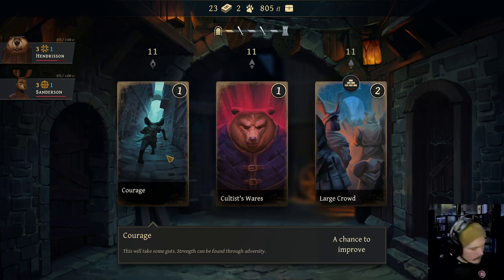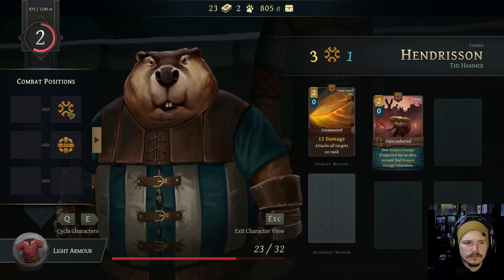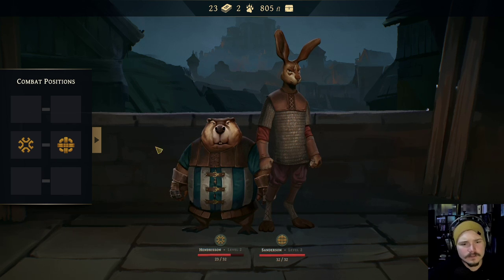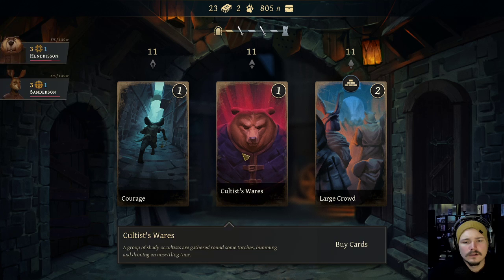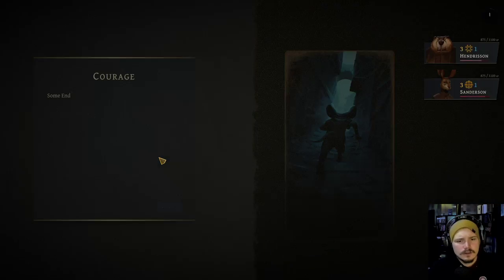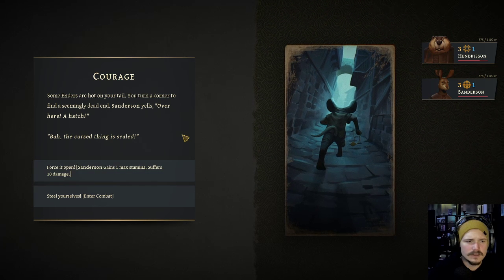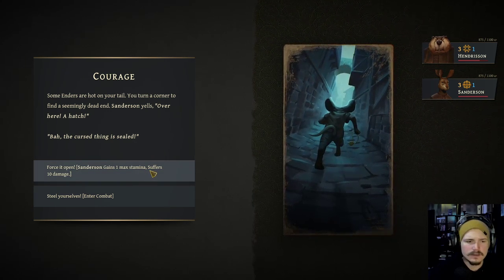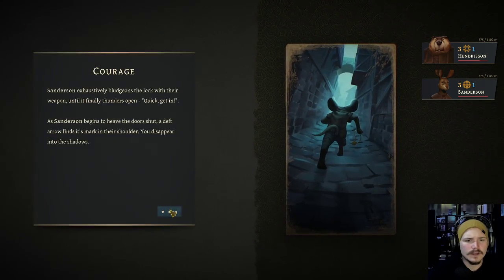Before I forget, we're going to move Henderson - we're going to move you behind the bunny. That's better. Henderson and Sanderson. I want to do courage. Some enders are hot on your trail - you turn a corner to find a dead end. Sanderson yells, 'Over here, a hatch. Force it open.' Sanderson gains one max stamina and takes ten damage. Yes! That is quite a decent chunk here in the early game, but that's fine. No, that's actually pretty good.